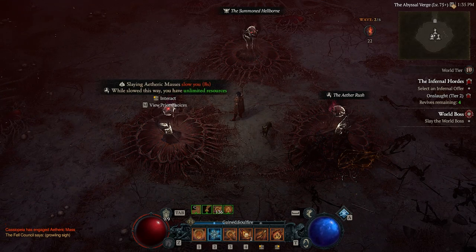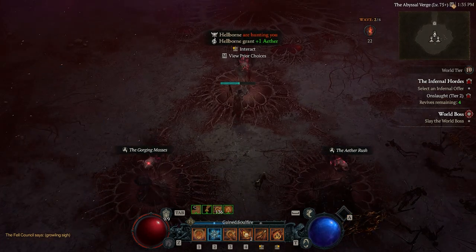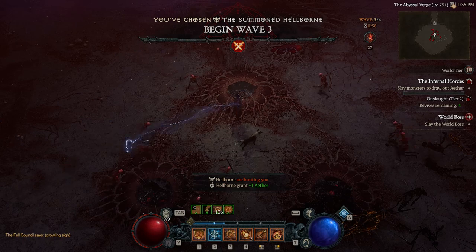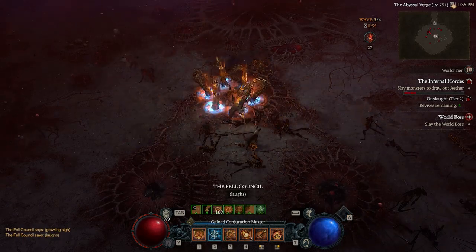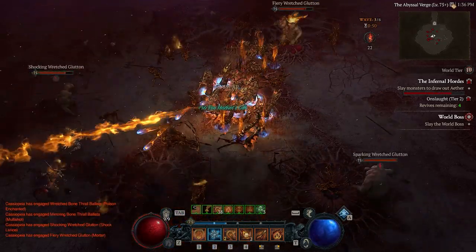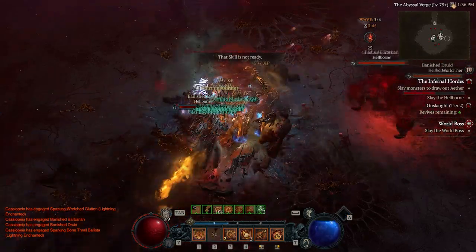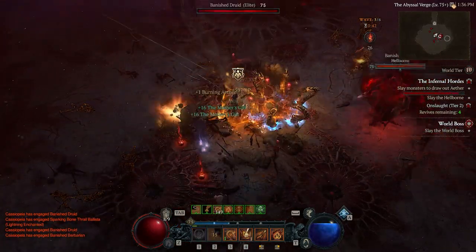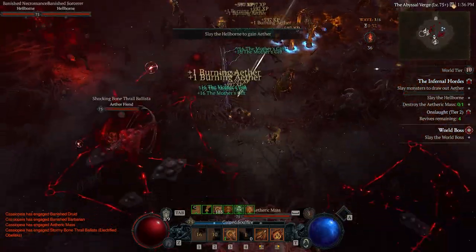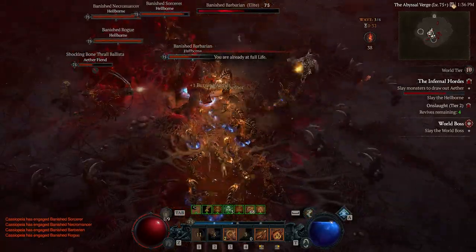Here's our second choice and we've gone for the Summoned Hellborn. I like this one because the Hellborn I feel can give you way more aether. For the boss it's a bit more of a challenge, especially if you're only doing a level two horde and haven't progressed to level three yet.